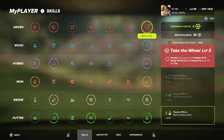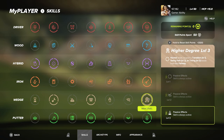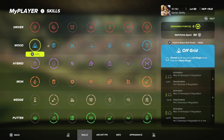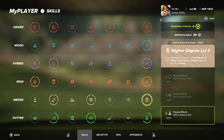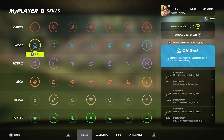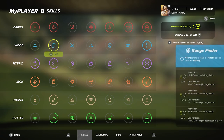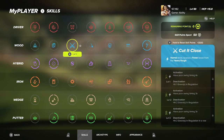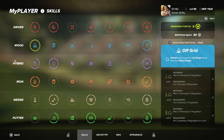I would recommend Level 3 on every single passive in the final column. For woods, the only ones I like are the passives — I did not like any of the active skills for woods. That's a personal preference; maybe you will like some of them.